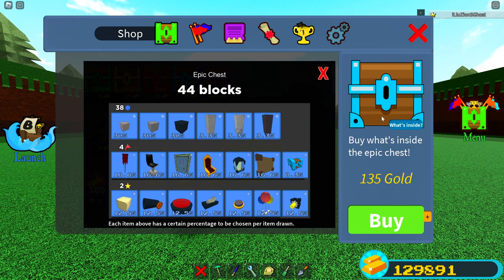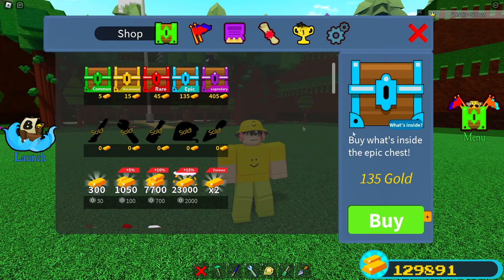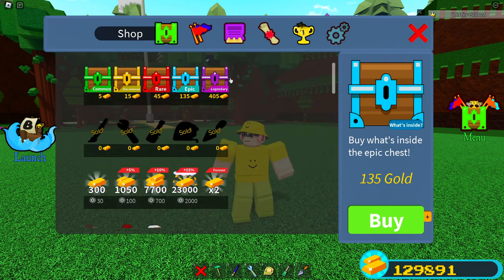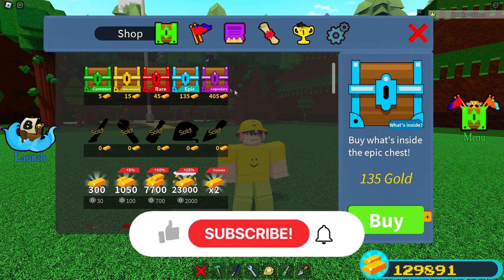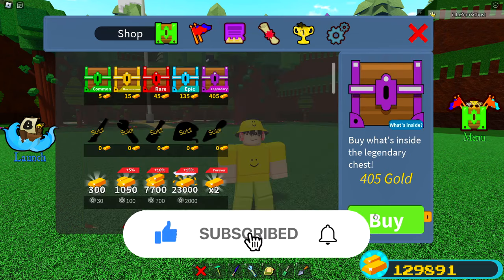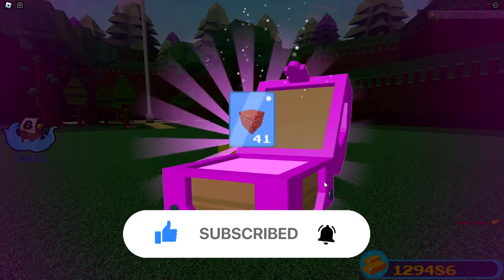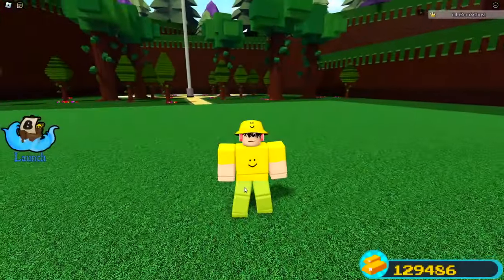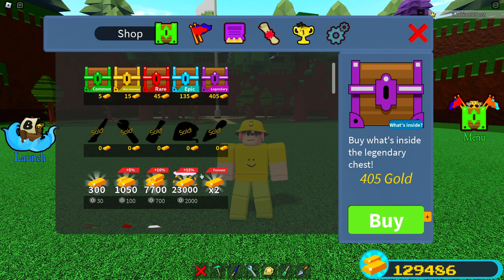That means you'd have to buy about 83 of these chests to get one of them statistically. So that chest would actually cost around 11,250 gold if you had to buy all 83. However, because it is a probability, I could go right now and buy one chest for 405 gold and have a possibility of getting the item. You can get it on almost any chest — it's all probability.